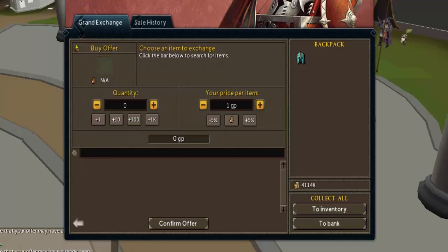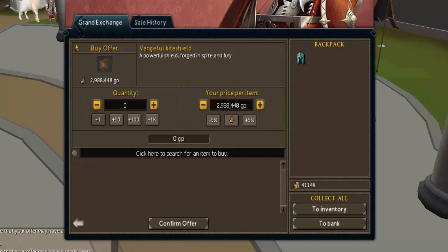Now I'm just gonna find a random item to invest the extra money in. I have four mil — I thought I only had a few hundred K. So I'm gonna go with the Vengeful shield at around 2,989k. Just gotta hit those numbers — and I forgot to put K at the end, which is a very important part of it to speed up the process.